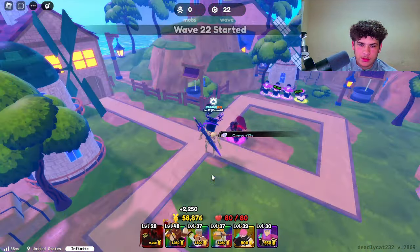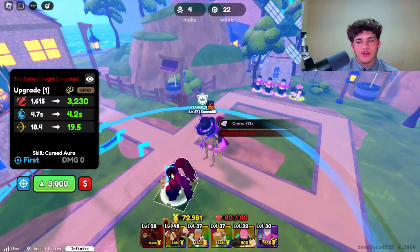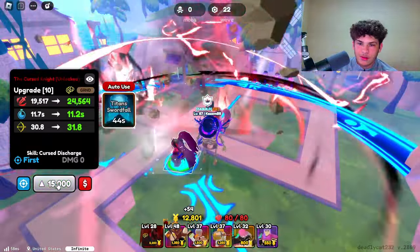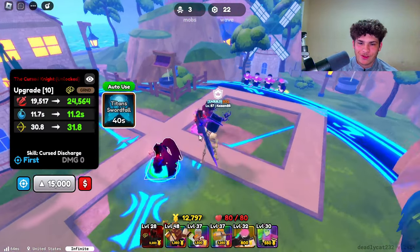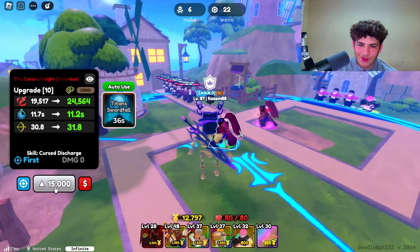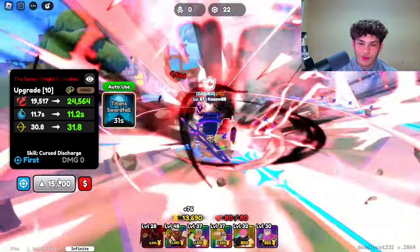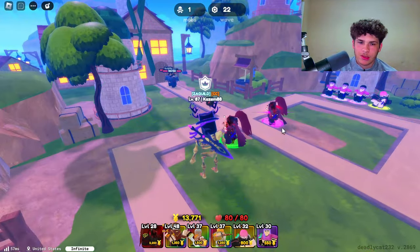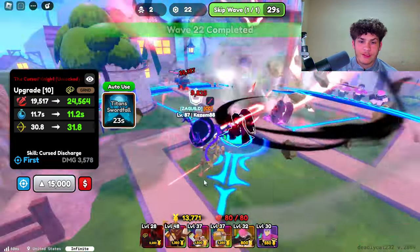So right now we have one, two — you can only place down two. Imagine being able to place down four of him. Now we have two, both have Titan's Swordfall. Let's go ahead and auto use this. This guy is broken — I swear I didn't know secrets get abilities like that, or maybe it's just Igris. I'll have to search that up after this video.